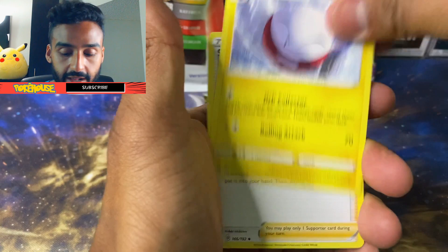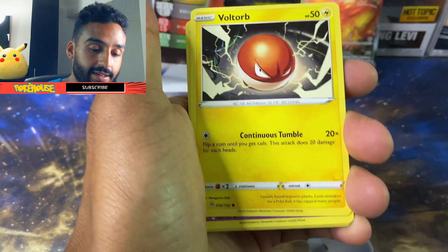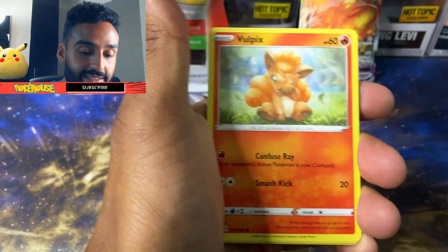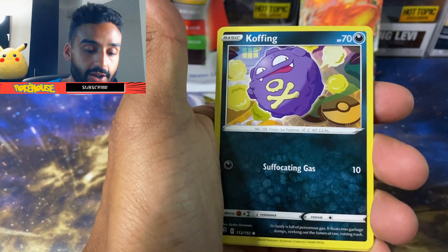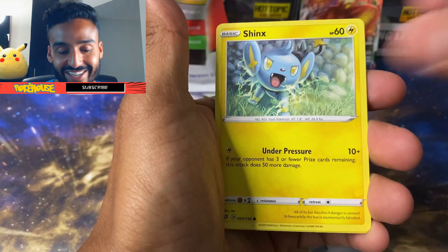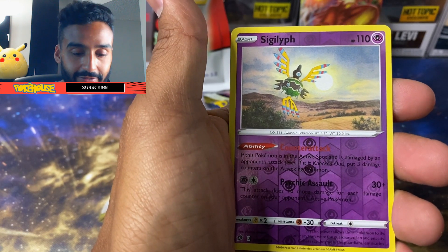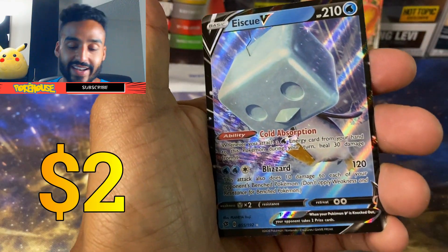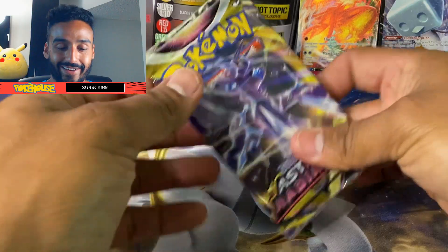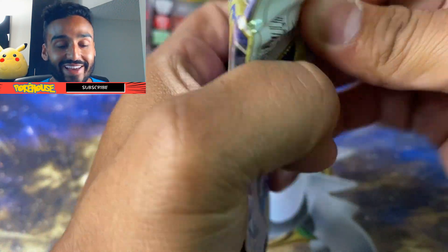We got Energy, Electrode, Skyla, Nidino, Voltorb, Sandygast, Vulpix — really cool artwork — Koffing, Shinx, Sealeo. I don't know how to pronounce that too well. And we got an SQB. Alright, we got Astral Radiance, and then we got our Mystery Pack here.